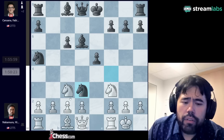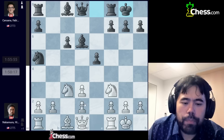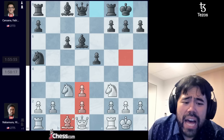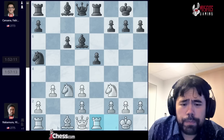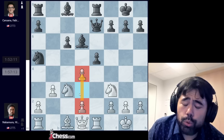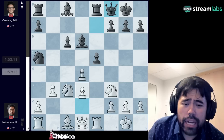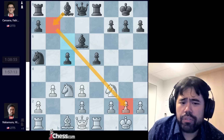After knight to f4, I develop my knight, Fabiano trades, and now he castles. White has these weird-looking doubled pawns on d2 and d3 but still has one extra pawn. Since I can no longer develop the bishop on the diagonal toward g5, I decide to play b3, intending to fianchetto the bishop to either b2 or a3. Fabiano plays rook to e8, I play rook to e1, Fabiano plays c5, and now I play bishop a3.